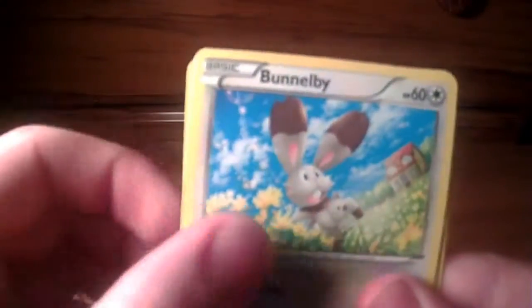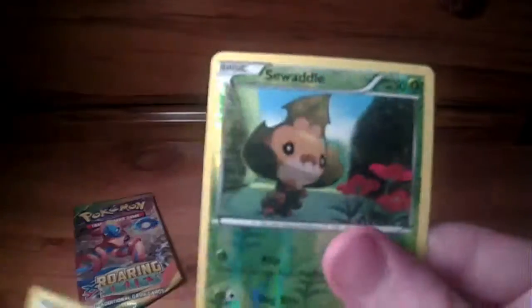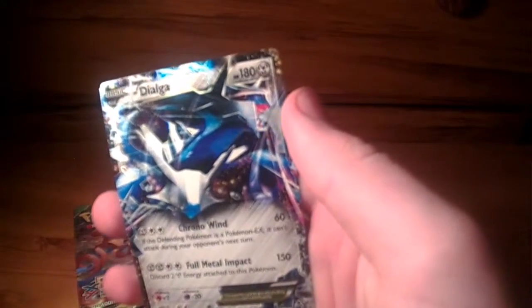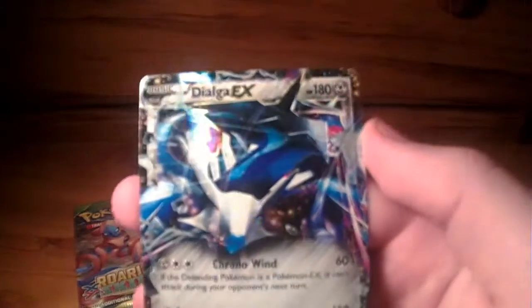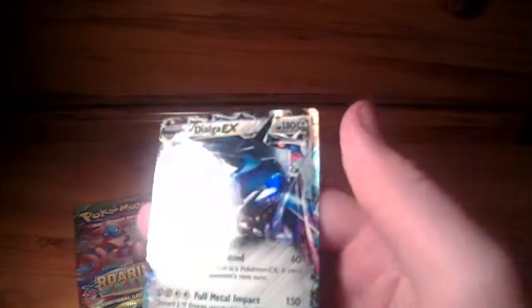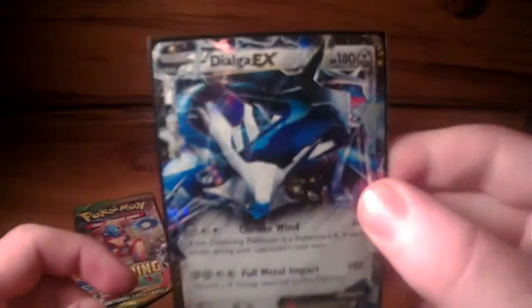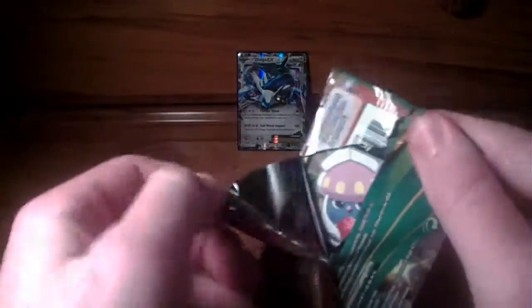So here we go — we've got a Zubat, Bunnelby, Fletchling, Karablast, Skarmory, Kingler, Boldore, Dimension Valley, reverse is a common Swadloon. And where's the rare? Have a look guys — tell me if it's awesome. Three, two, one — oh, Dialga EX! Oh, I love the look of this card. Dialga EX! That card actually looks amazing. Got it in a sleeve — look how awesome that is!